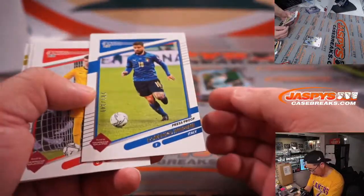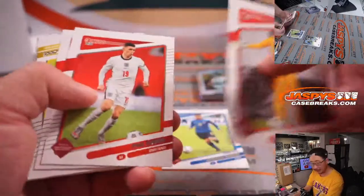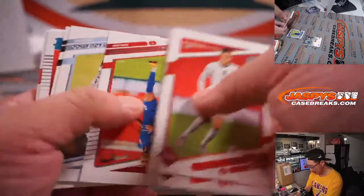We got a press proof to 349. It's Lorenzo Insigne for Italy. That's Matthew Sherrod with that one.